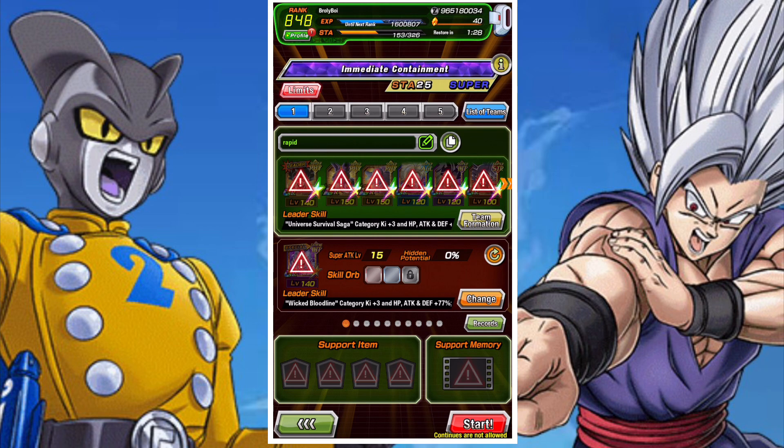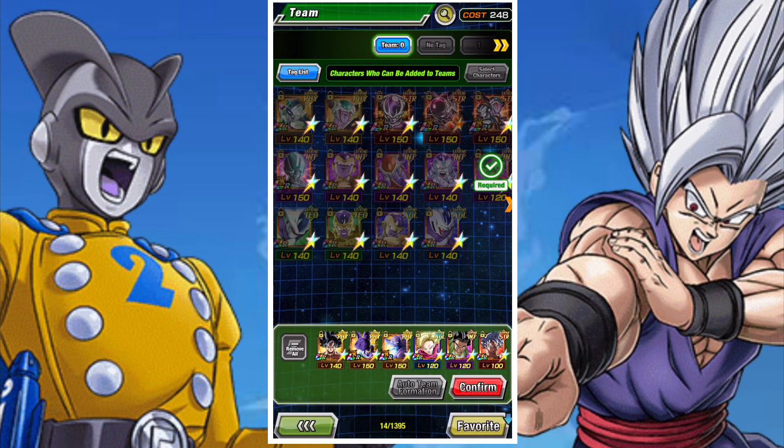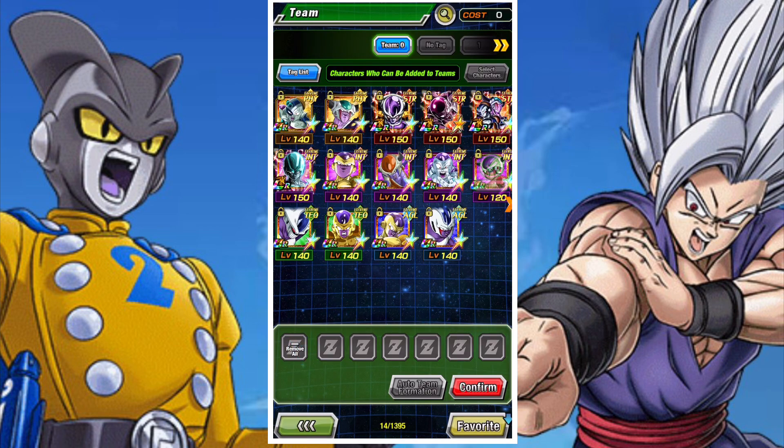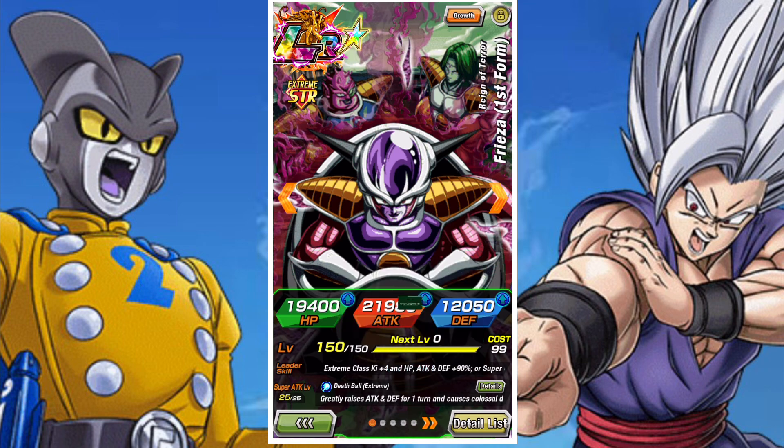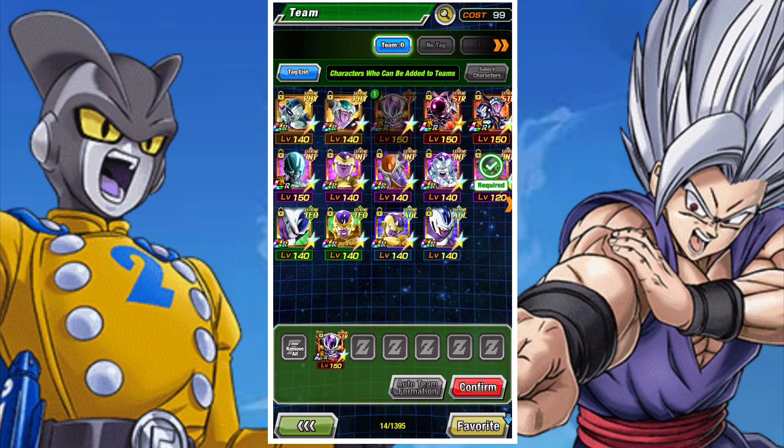You'll have to do each side three times, and if you get a question mark that will reduce the amount of times you have to do it — question marks will give you one bonus run of each medal. The same applies to the second difficulty, so you need to run that one three times on each side to get your Rainbow and Gold Medals.